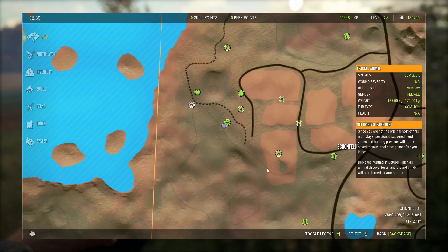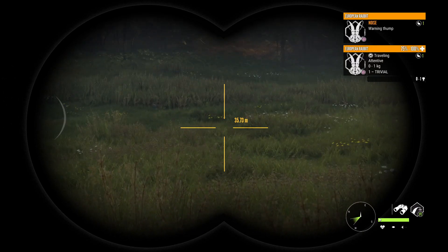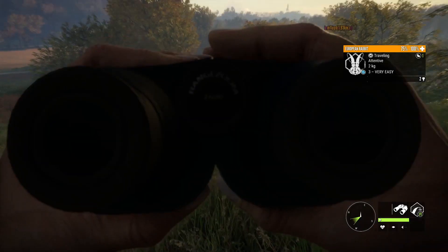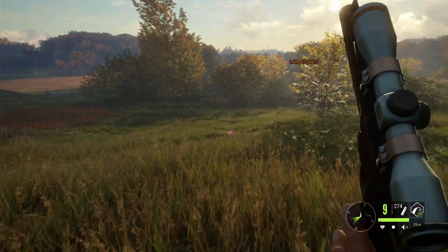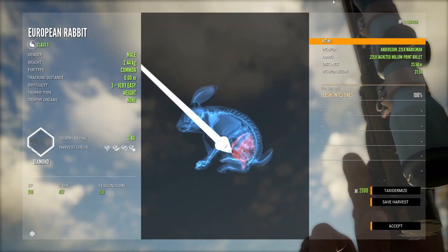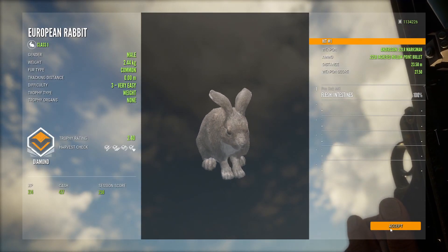I decided to continue the hunt this week on my favorite map. On a random server I just spotted a level 3 European rabbit — he's somewhere around there, just hard to see because of the grass. And that's him right there. I'm gonna use the .22 pistol. Zero for 25. And he's down. I'm pretty sure these are easy to score considering that level 2s make diamond very frequently. And this guy is a 2.4 diamond — pretty much the same score as last week's, but a little bit heavier.